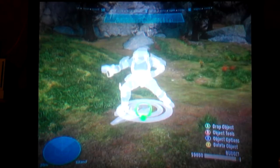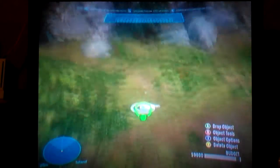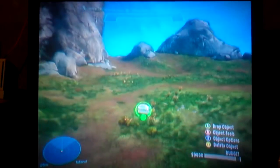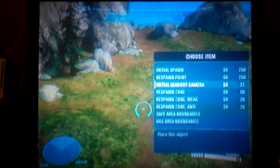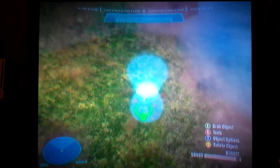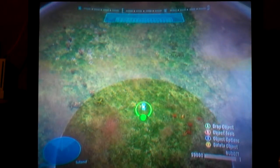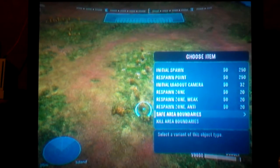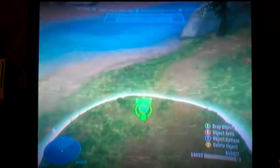Now we go to Spawning. We got Initial Spawn which is for when you start the game rather than when you die. There's a Spawn Point like in Halo 3. Initial Loadout Camera shows you a little glimpse of the map you're playing before you actually start. Respawn Zone — I'm guessing that means anyone can respawn anywhere in that area. Respawn Zone Anti — I'm guessing that means nobody can respawn there no matter what. We also got Safe Area Boundaries and Kill Area Boundaries, which I'm not sure about.